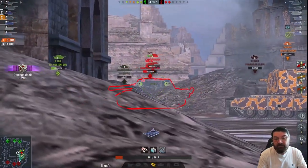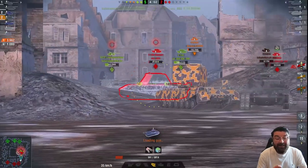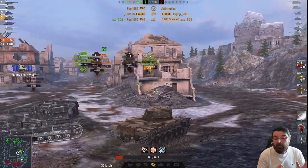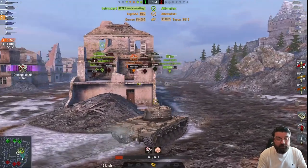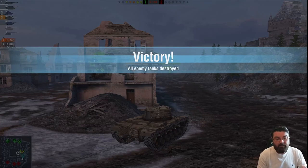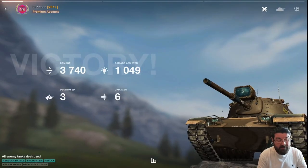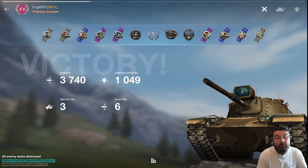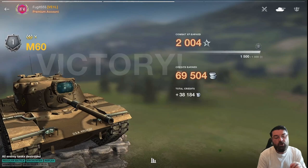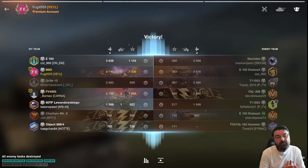Turret armor: the M60 has a slightly tougher turret frontally at 194mm compared to the M48's 187mm; sides and rear are exactly the same. The hull, however — the M60 has a weaker hull at 121mm on the front, while the M48 Patton has 139mm. Side-on the M60 has 89mm versus the Patton's 80mm, but on the rear the M60 has less armor. Win rate is pretty much the same at 55 percent. In realistic terms, everything else the M48 wins hands down. So ask yourself: why would you need this tank? It plays like a Patton, looks like a Patton, acts like a Patton.